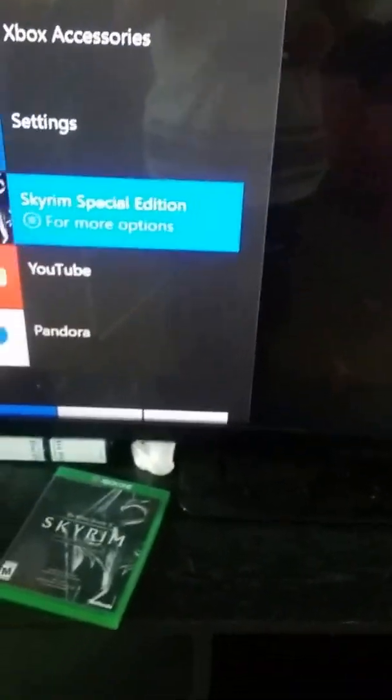You turn on Co-Pilot, then click A, and the second controller also presses A. Then you go into a one-player game, or whatever you want to play.